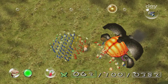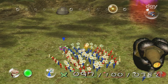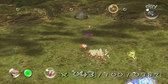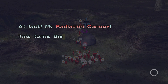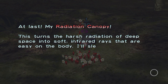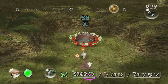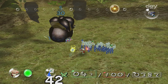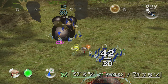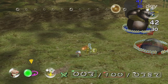Most of the time you one-cycle him; this time it took me two cycles for whatever reason. There is the final ship part in the Forest of Hope. At last, my radiation canopy — this turns the harsh radiation of deep space into soft infrared rays that are easy on the body. I'll sleep like a baby once I get this back to the ship. I'm going to use mainly the blue pikmin to carry it back so they can swell their numbers — I have the least blue pikmin out of all three colors.